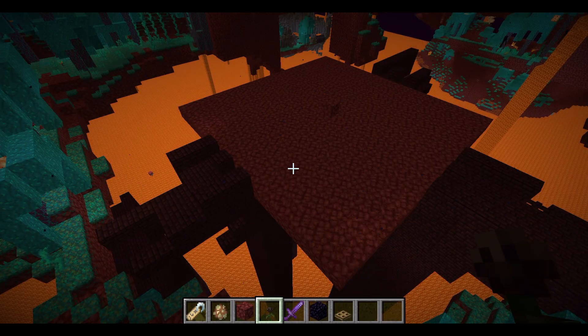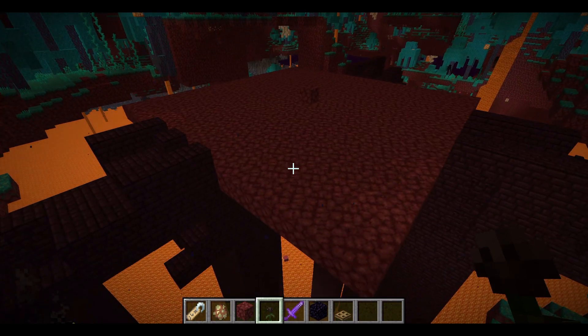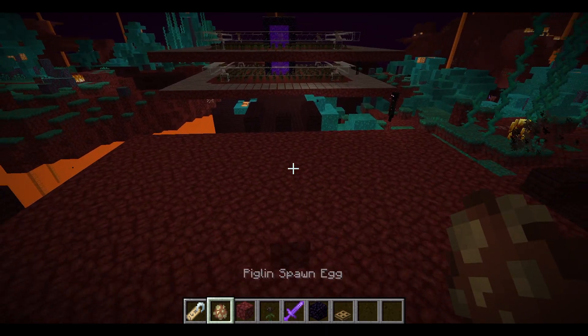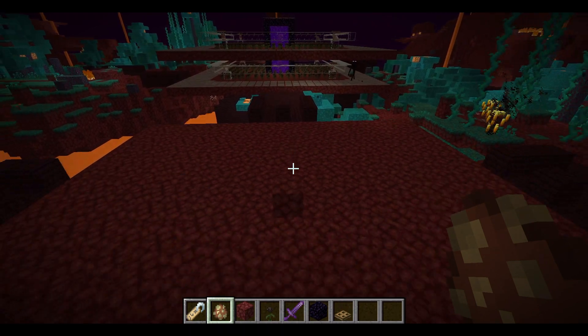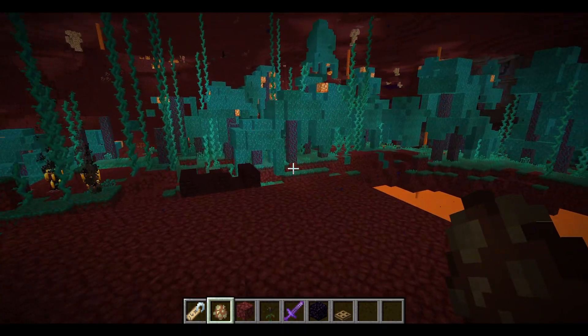Your area should look something like this - the whole area is filled with netherrack. Now we can plant nether wart blocks on top, but first we need to get a piglin placed in the middle. If we put all the nether wart blocks down first, it'll be quite a lot of work getting the piglin in without it dying.